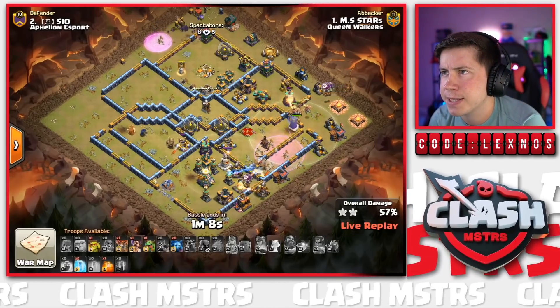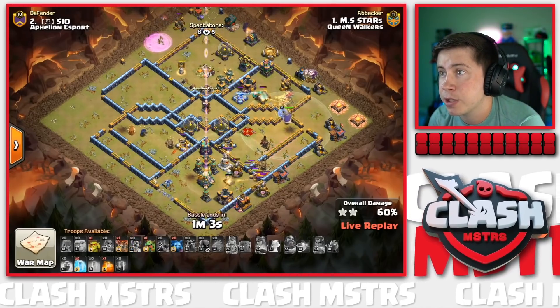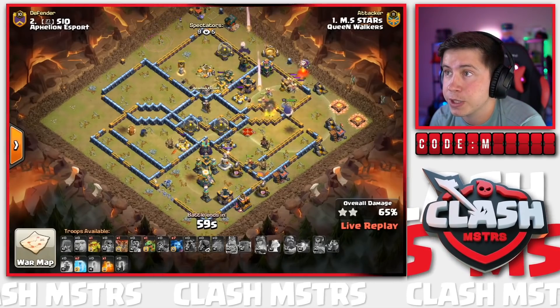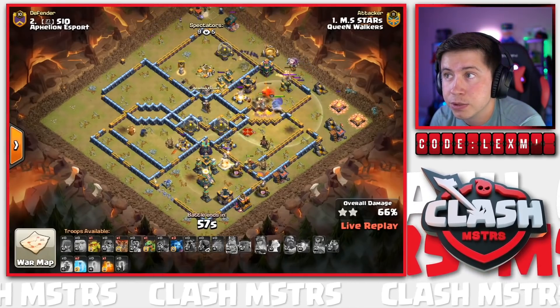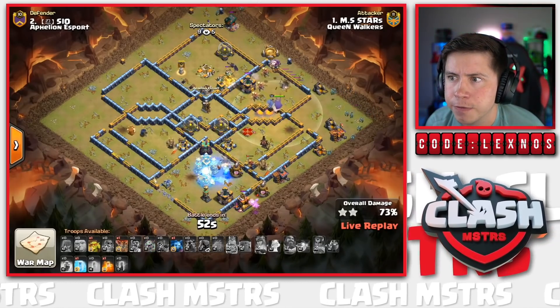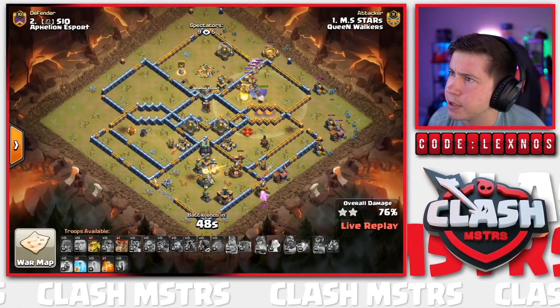All the Bats on the top side of the base - only three Bat Spells so not a crazy amount. Dragon Riders are going to take out the Scatter on the right so we still don't need to Freeze for the Bats. Might be worth just Freezing the Eagle if we have to. He's holding onto those Freezes - saving them for the Wizard Tower. There's the first Freeze for the Eagle; only one Freeze left but still a ton of Dragon Riders alive. All the Bats thin out and die.